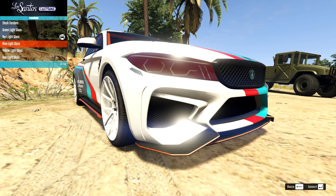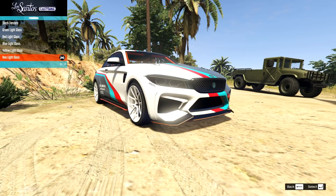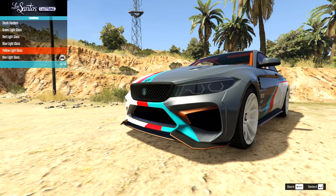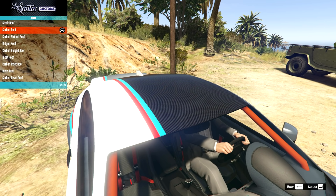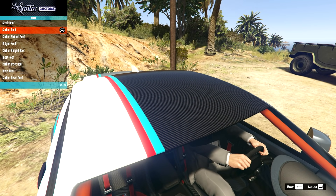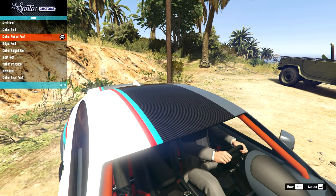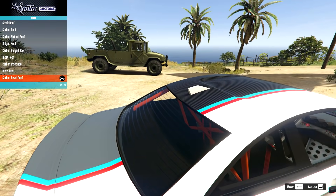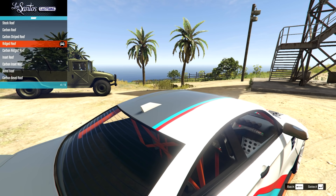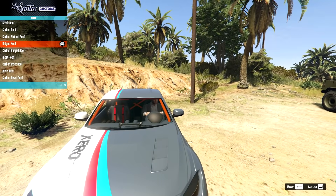We also have light options in different colours, but I'm not really a big fan so I'll keep them stock. On the roof, we have carbon roof options — for a second there it looked almost semi-transparent, just a slight visual glitch. We also have a striped carbon version and ridged ones. I like the shape of the ridge; not too sure on the bevel, but the ridge looks alright.